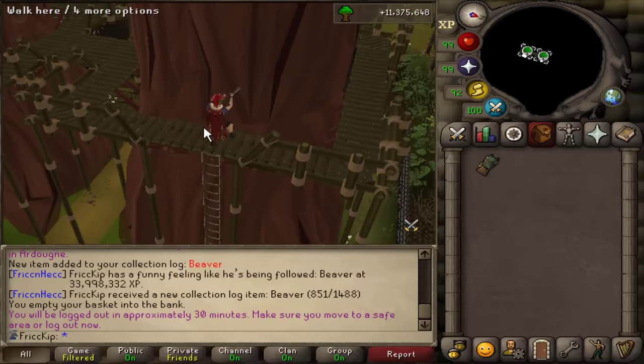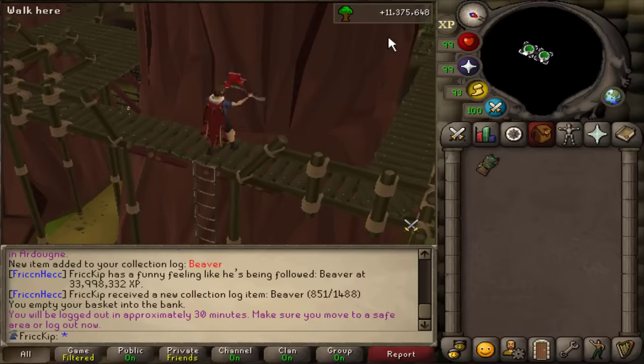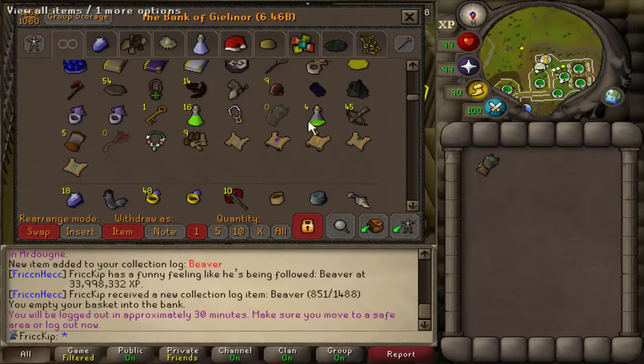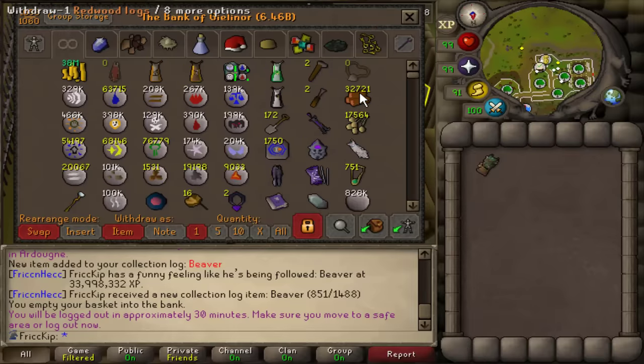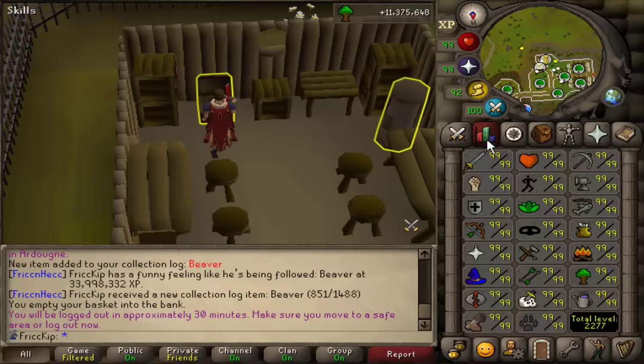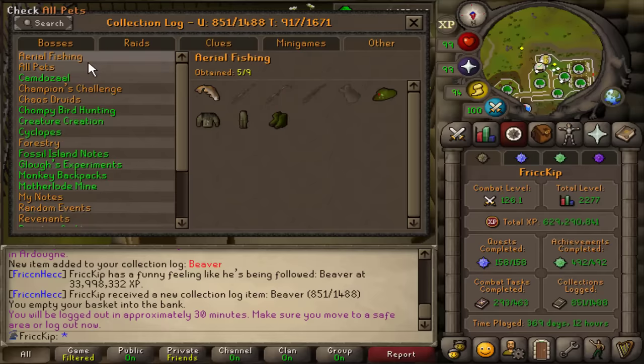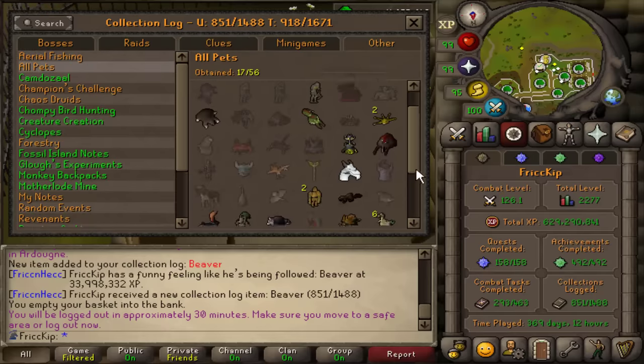I guess I'll just go back to woodcutting because I want to have a video that's like, I spent a long time doing woodcutting. Arguably it's already been a while because 11 million XP — that's like almost going from 1 to 99. I want to take a look though — how many redwood logs did I have? I'm at 32k. I think it's enough for birdhouse friends. And then let me see how many pets I have — I think it's pet number 17. Yes, pet number 17.